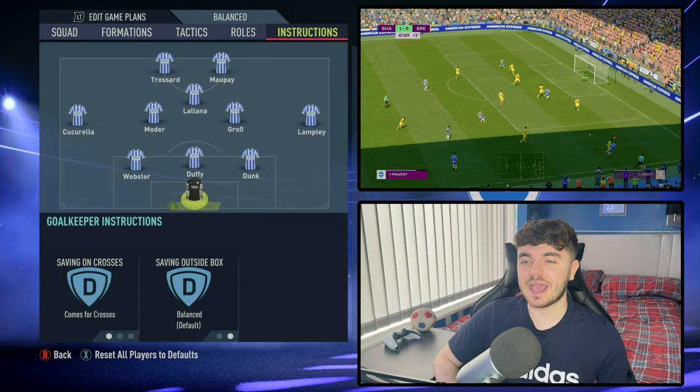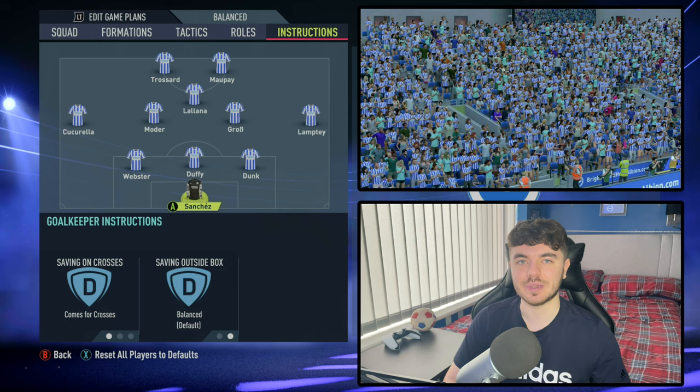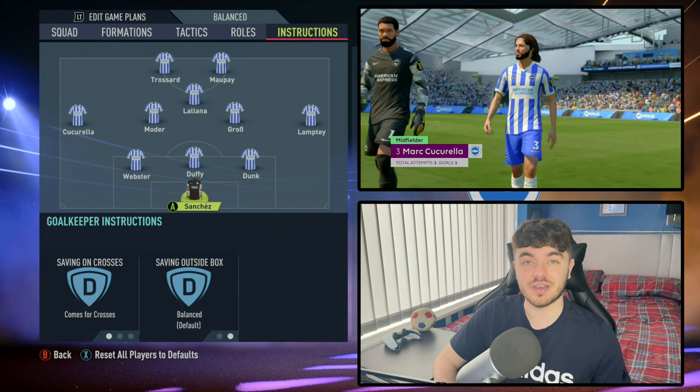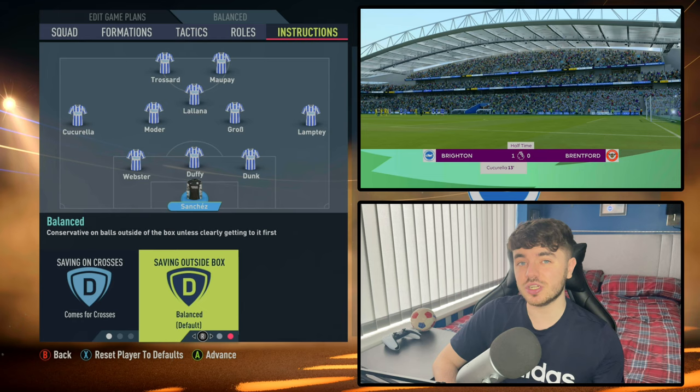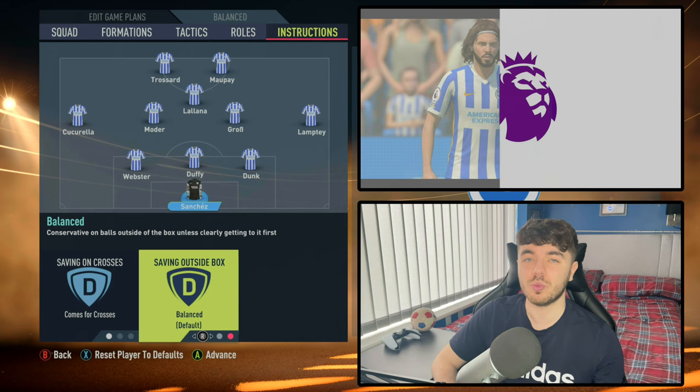Starting with Sanchez — we have him on comes to crosses, as he's very much that modern forward-thinking keeper who tries to take responsibility and relieve pressure off his defenders. With saving outside the box, it's unbalanced because the line is a little bit deeper, so he doesn't need to sweep as much. He's only going to do it when there's a clear opportunity, and other than that he'll stay put.